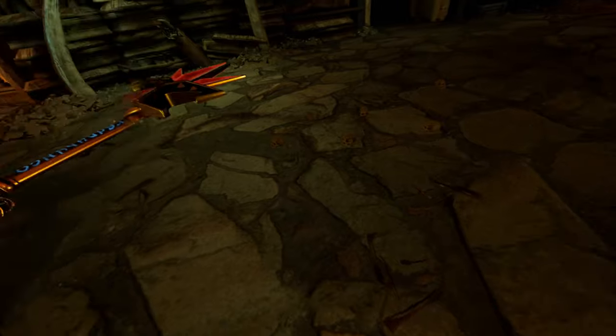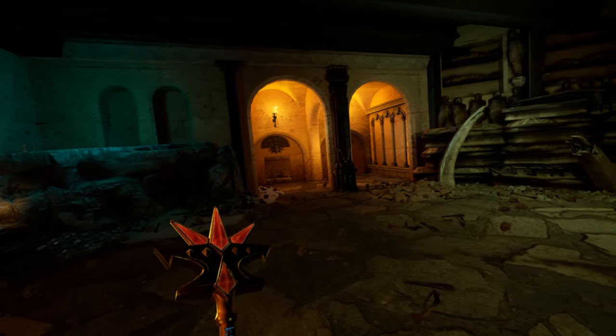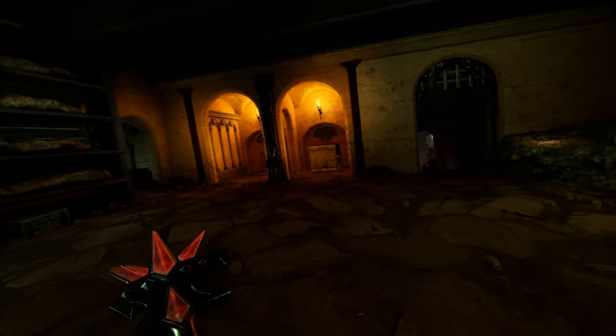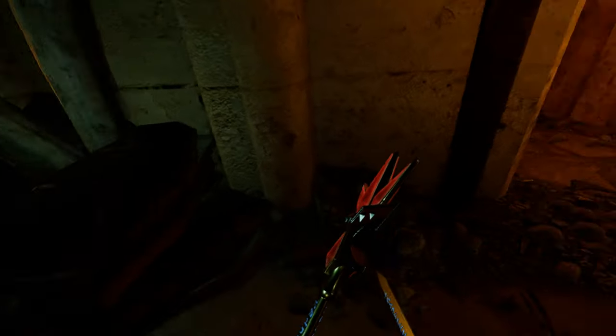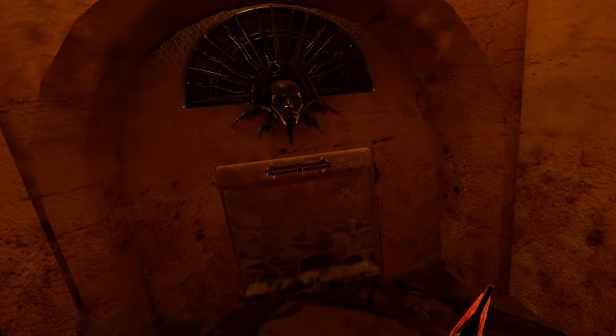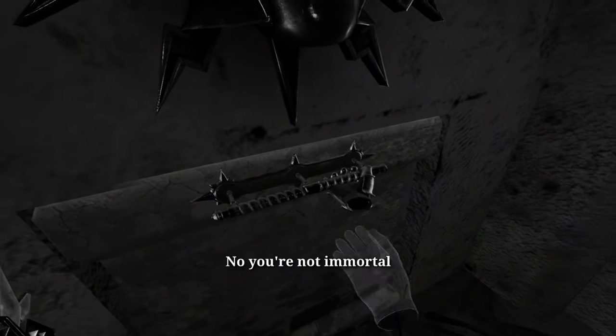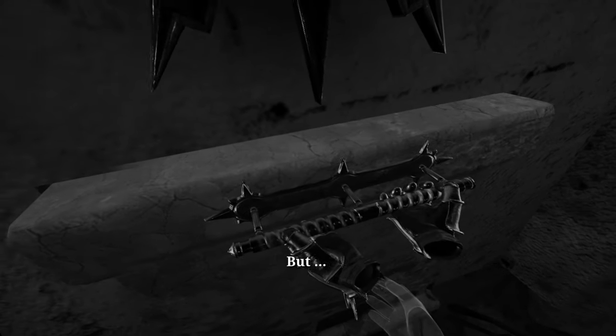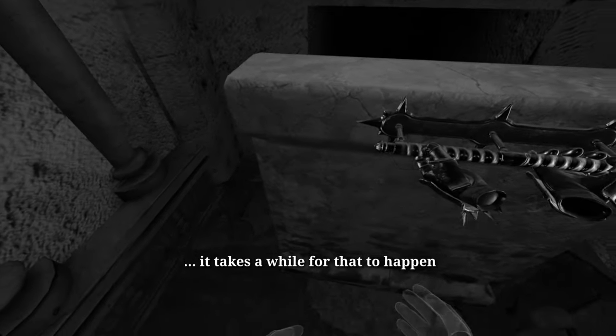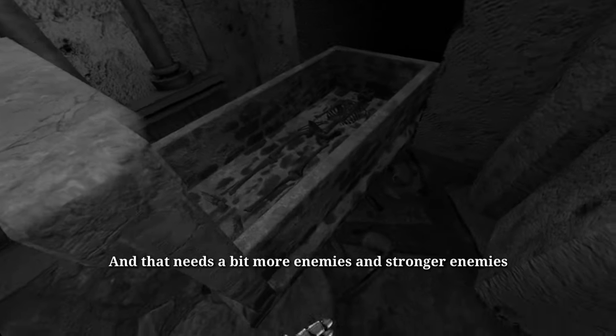In-game voice: 'No one else will purge this temple of corruption.' All my hit points though — that is the only weird thing right now. You can't tell me I'm immortal. Your screen starts blinking red should you go really low, but it takes a while for that to happen. That needs a bit more enemies and stronger enemies.